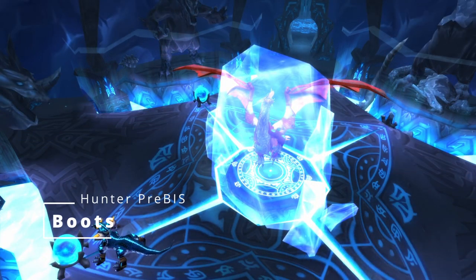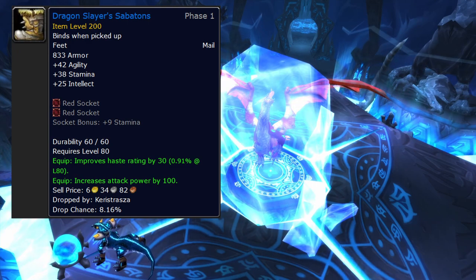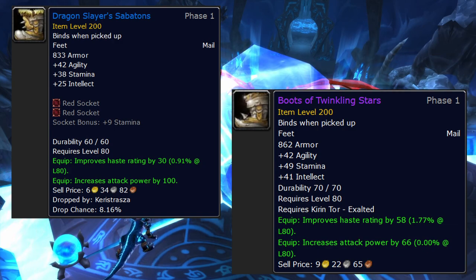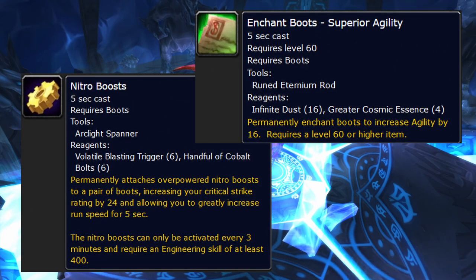Boots: I don't know what's going on here. The best option is Dragonstrike Sabatons from heroic Nexus — these are really good. Compare those to Boots of Twinkling Stars — not only is that name terrible, the blue ones are just way, way better. We definitely want Dragonstrike Sabatons. The only other decent option is Boots of the Never-Ending Path from Argent Crusade exalted — they have a ton of hit. Boot enchant is 16 agility, or if you're an engineer it's Nitro Boosts.